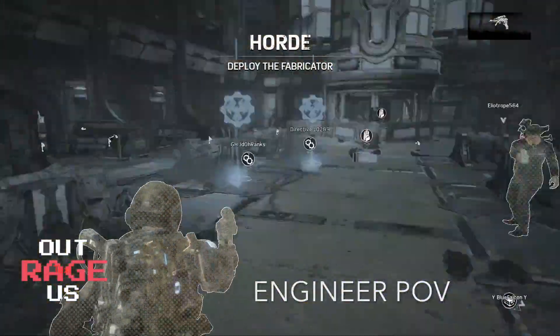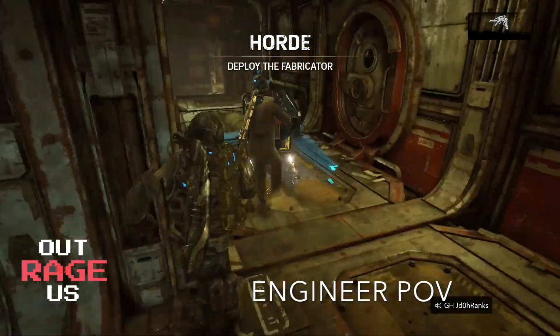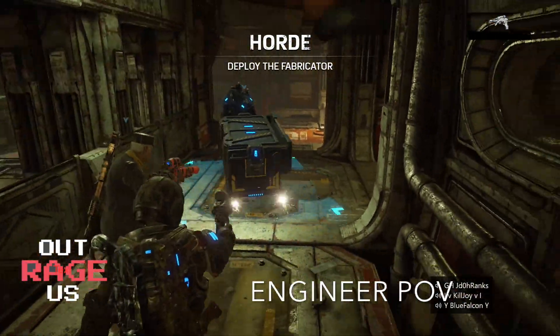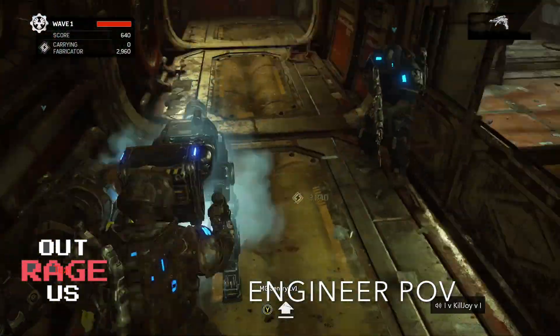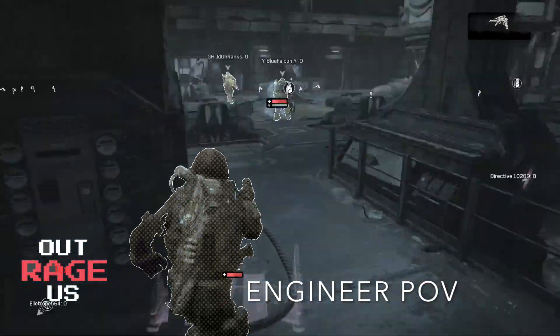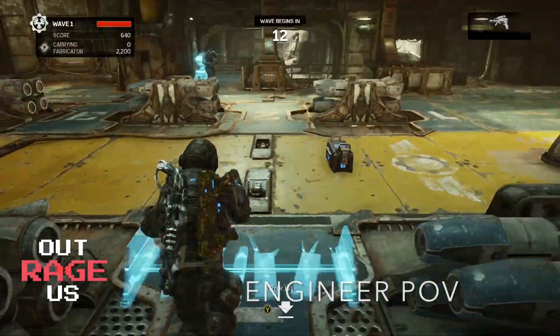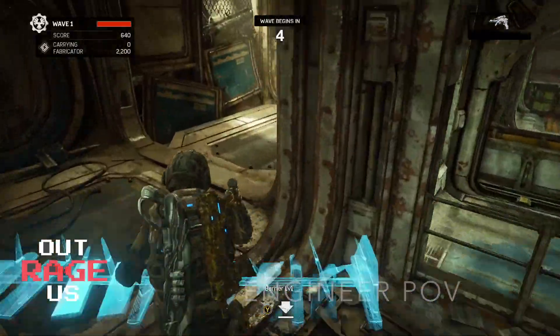The engineer and the sniper are going to grab the fabricator and bring it back to the corridor. This is where the sniper's position will be — he's going to be by the fabricator the entire match, hitting radar ping and sniper strike. After he drops the fabricator, the first priority is to build that sentry. You need to push that to main spawn where soldier one planted his grenades. Take a barrier with you as well, and make sure you pump out sentries — it's very important.